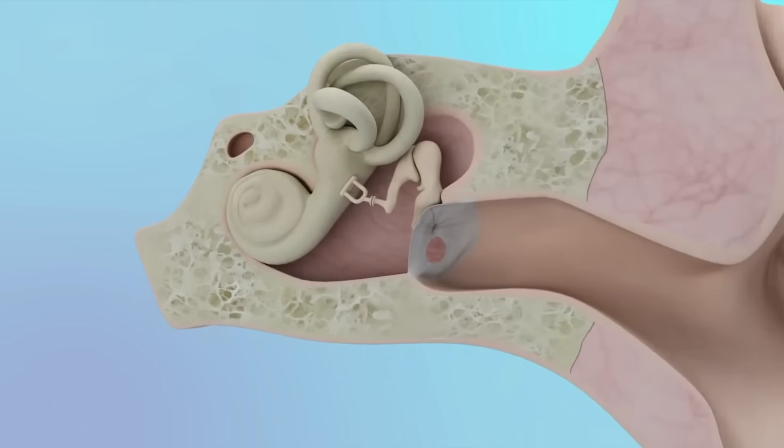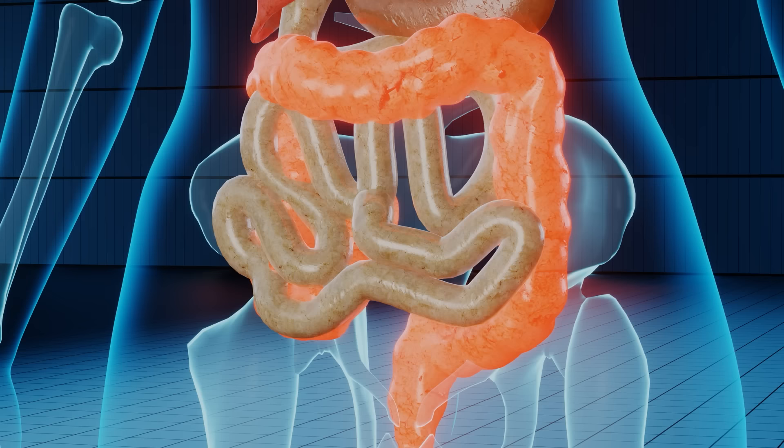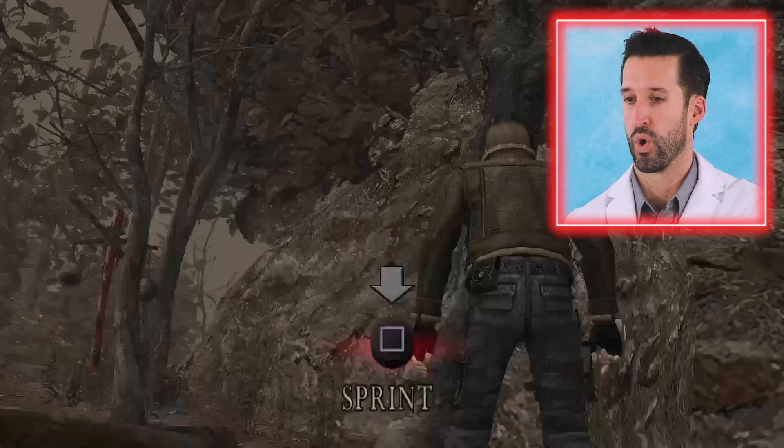Don't throw a grenade! Explosive injuries from a grenade — there are fragments that come off the grenade plus the compressive force. Things to think about here include barotrauma: you pop your eardrums, you can collapse a lung pretty easily, and any hollow organs are at risk for ruptures as well.